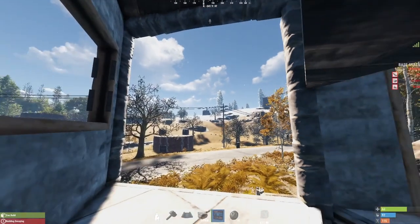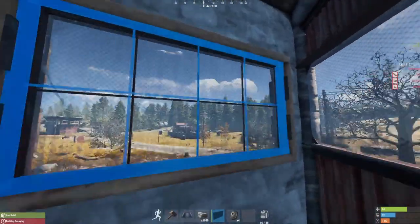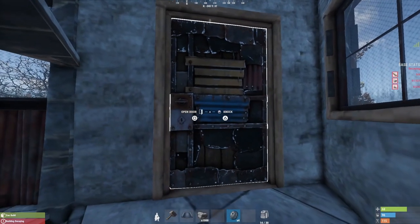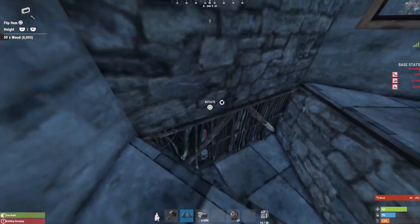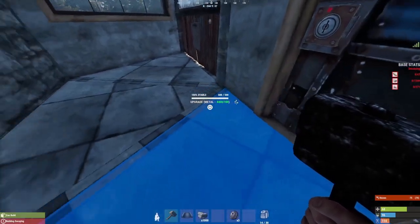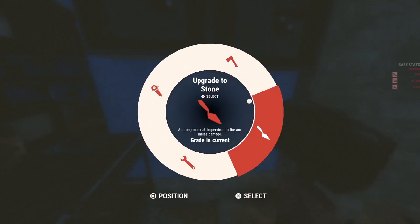Then place down your shop front and your window bars. This bit's entirely optional as well — I just hate having to jump into the base. And a quick demonstration on how the bunker will work. Perfect. That's locked up tighter than your mum's knickers.